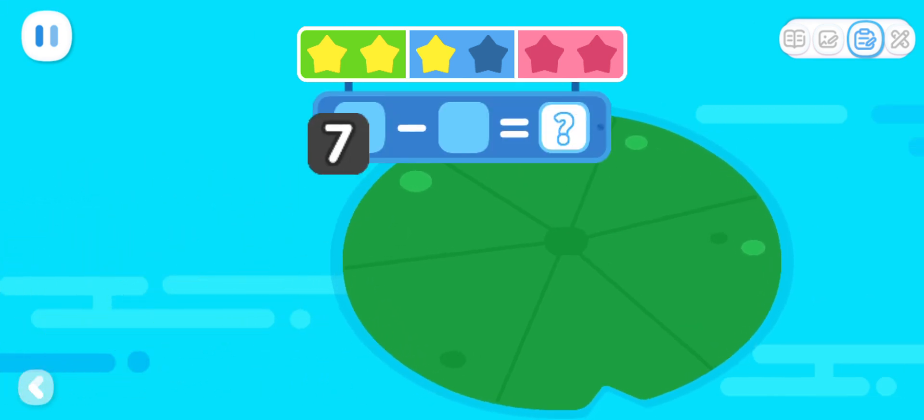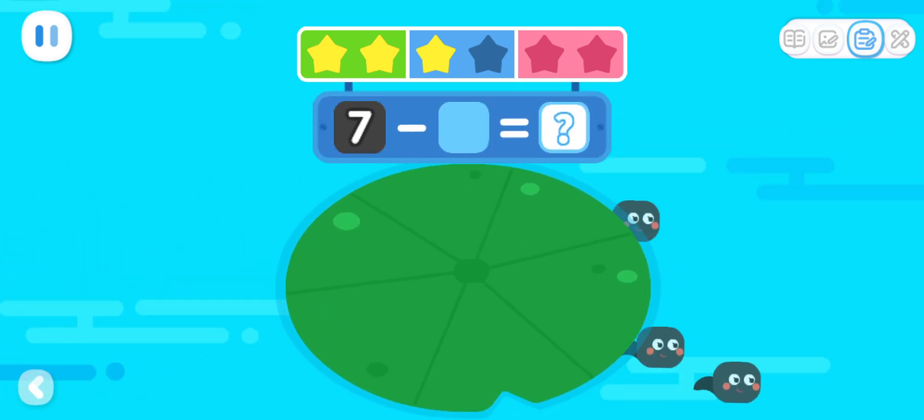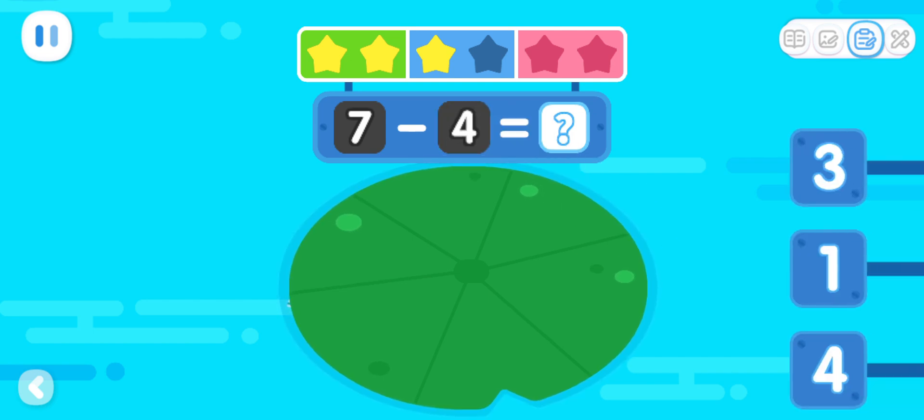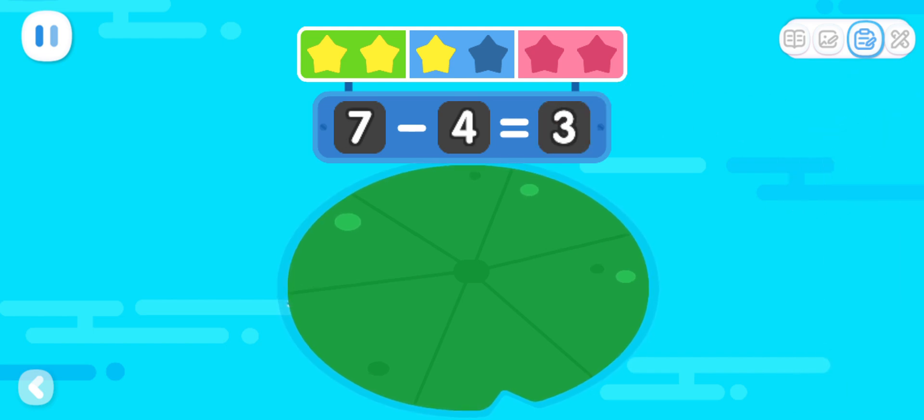Seven tadpoles swim under the lotus leaf. Four tadpoles swim away. How many tadpoles are left under the lotus leaf? That's right — seven minus four equals three.